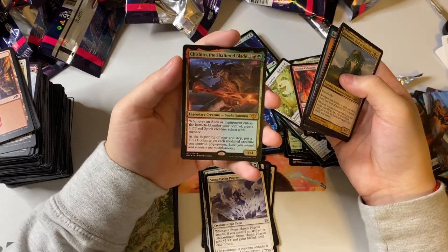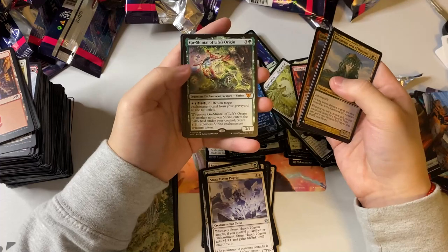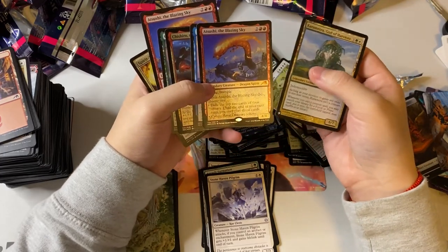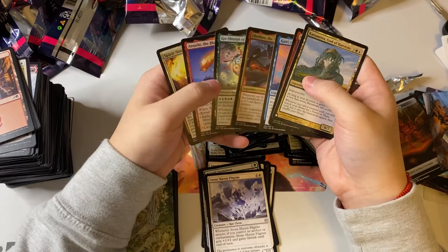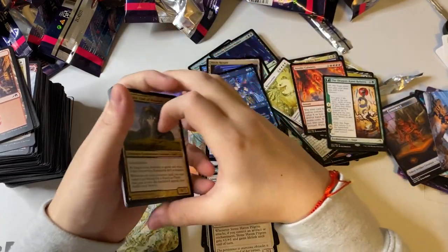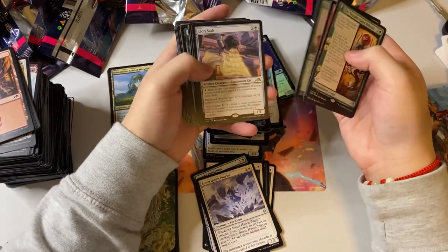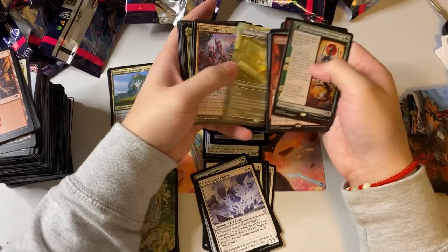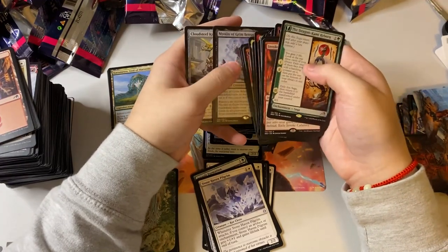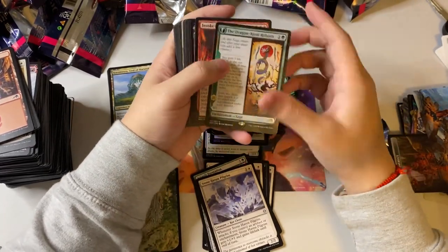We got a foil commander pre-con exclusive — Go-Shintai — pretty cool. And Asuhi the Blazing Sky and Spirit Collar. Not counting the List mythics and commander stuff, we pulled about four set mythics, but seven total — that's pretty darn good. For our rares — one, two, three... we pulled 35 rares total! Two foils: Story Brilliance and Lion Sash.